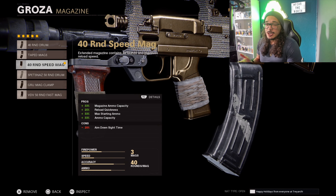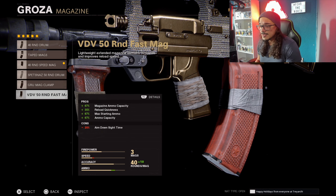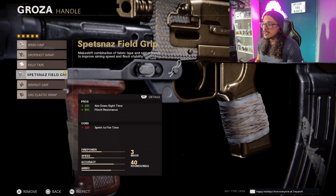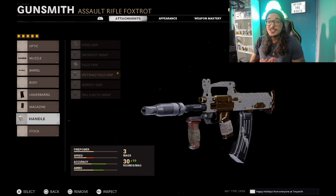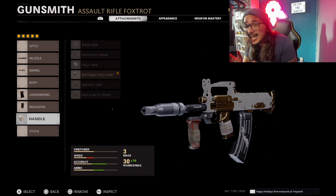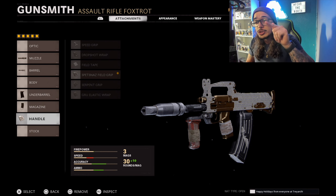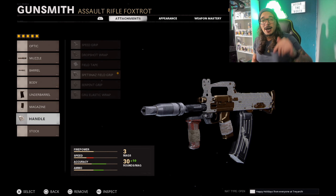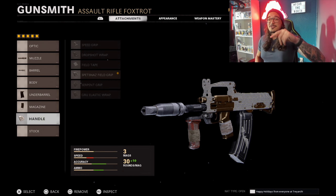Then we're using a 40-round speed mag. Like I tell you guys all the time, if you're not gonna use a 40-round speed mag, go for the 50. I always use fast mags — I always gotta reload quick. Then I'm using the Spetsnaz Field Grip, which will help with flinch resistance and ADS speed. Try this out. Watch the gameplay — the gameplay is nuts. Use this class and start shredding people in the battlefield. When you do, let me know what you think. Drop a like, drop a comment, let me know what you guys think of the blueprint. I love y'all and I'll catch y'all later.